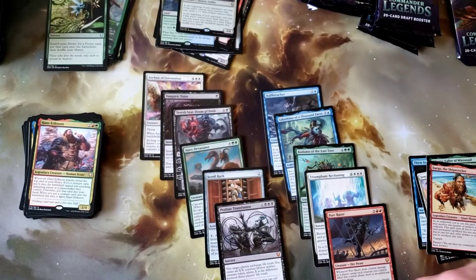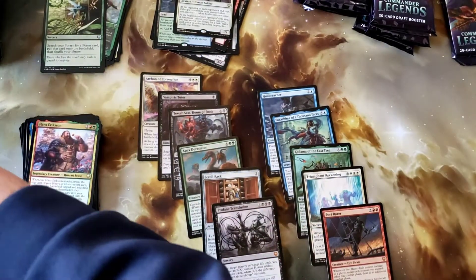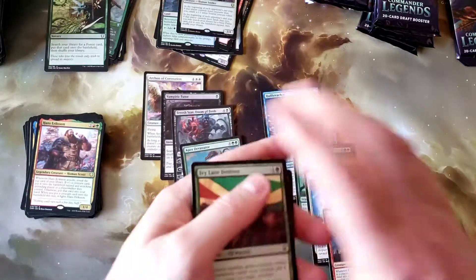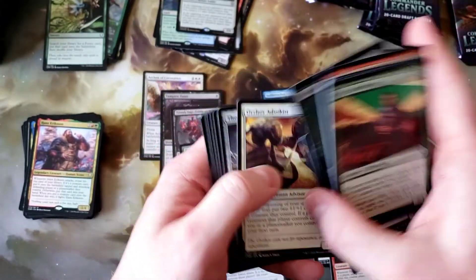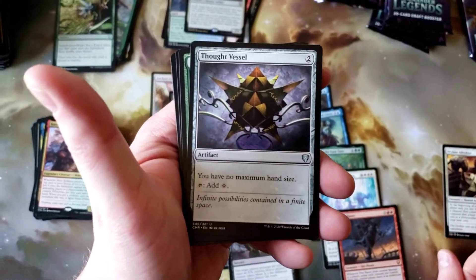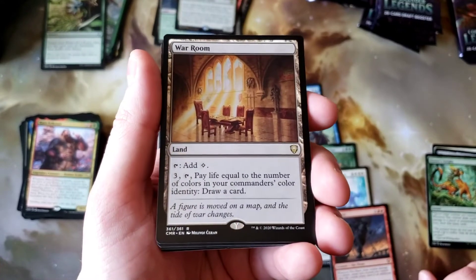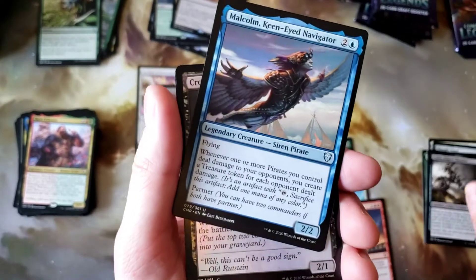Another good pack, another good box — I think I can officially call this box a good box now. Seven packs left: Commander Spear, Orzhov Advocist, Thought Vessel, Hunter's Insight, War Room. Armix, Malcolm, and nothing.